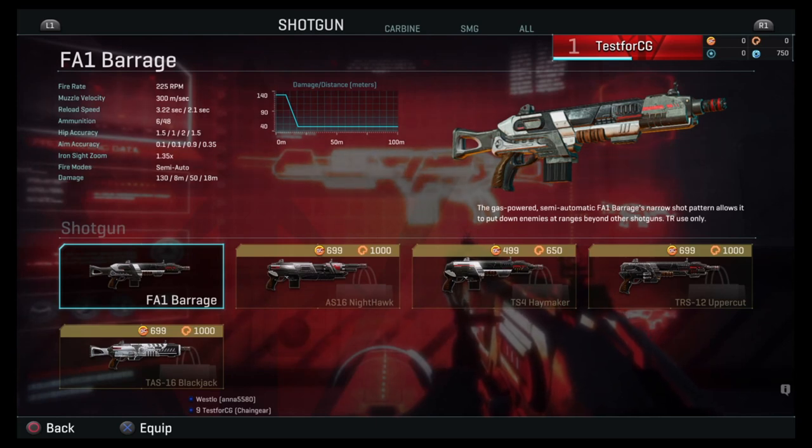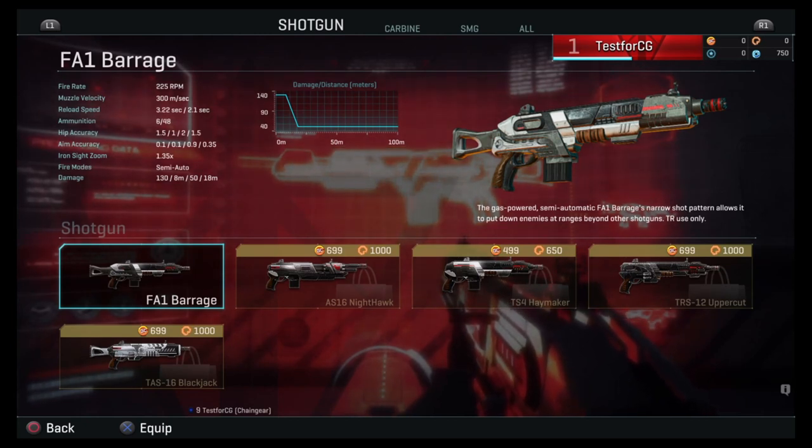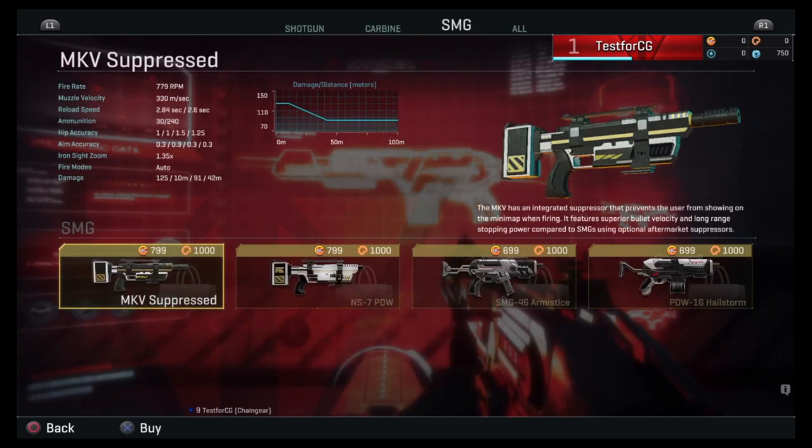The shotgun has information on the top left of the screen: fire rate, muzzle velocity, reload speed, ammunition, accuracy. They also have damage over distance in meters, which I think is kind of important in this game — the maps are huge and battles are huge. So if you're interested in longer range combat, a shotgun is obviously pretty low on drop-off range, but if you look at the carbine, it's a lot higher. The damage drop off is pretty steep after about 50 meters, but it's still definitely better than the shotgun. The SMG is also used for close quarters.